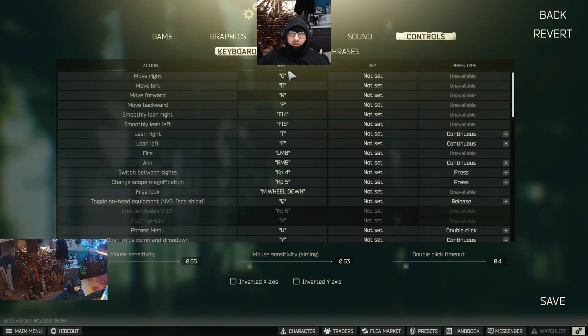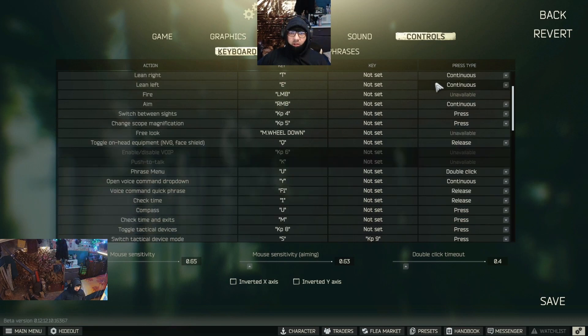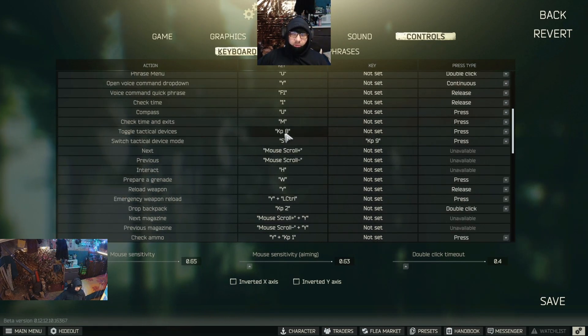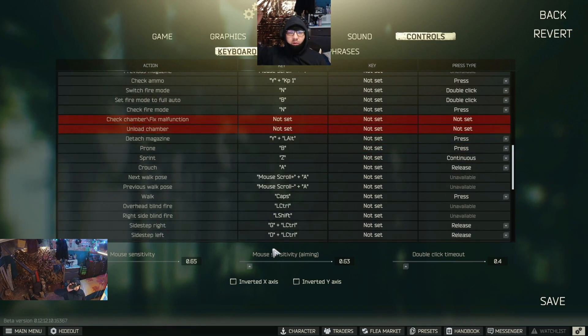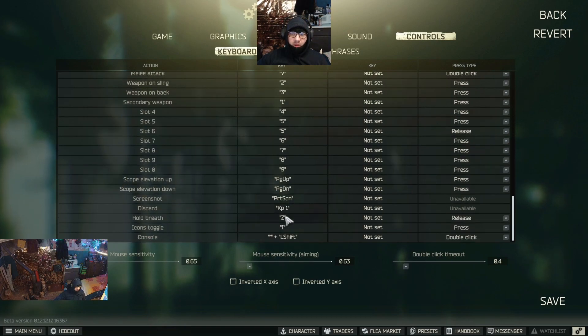For those who like to check my settings, I'll scroll through my Tarkov keybinds. I'm using, for example, keypad 8 and keypad 1 — those buttons are on the side of my mouse. I have around six buttons on the side of my mouse, and all of those unusual keybinds are actually my mouse buttons.